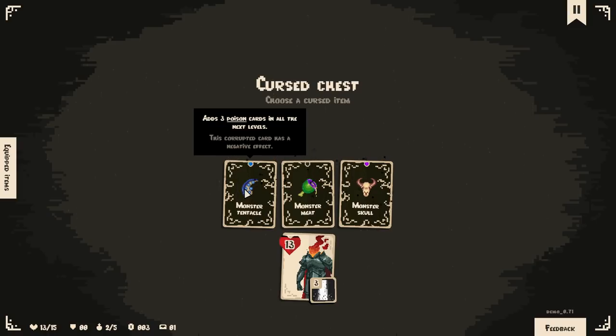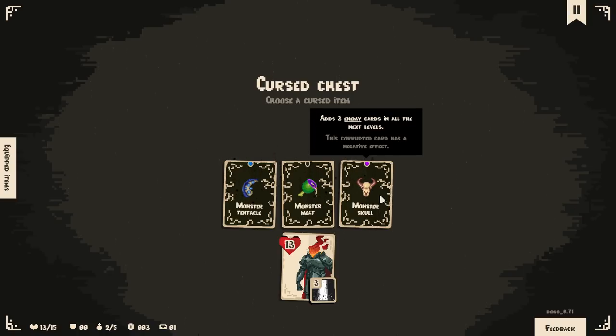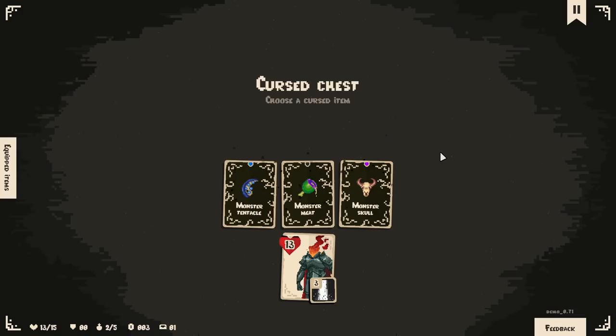Adds three poison cards in all the next levels. When an enemy attacks you, they have a 25% chance to inflict poison three. These are not a good item with a bad downside — this is just, pick one curse. Quite literally. This corrupted card has a negative effect. Unless maybe there's something we could utilize the poison for — who knows? I'll take this.